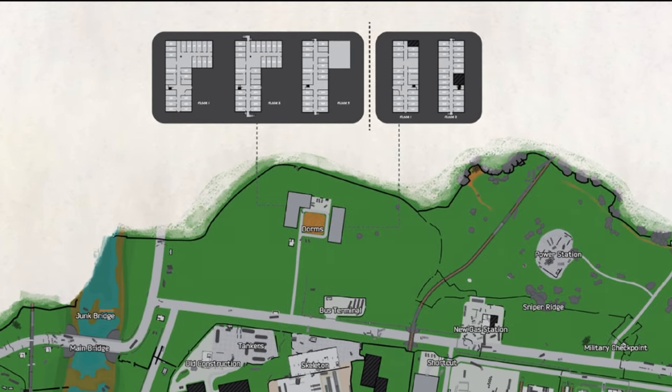The first place we need to go is Dorms. This is where we'll find the key for the tanker. After we've gone to Dorms, we need to head over to the old construction site and go to the tanker, which is circled here.